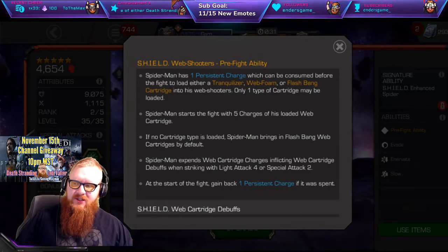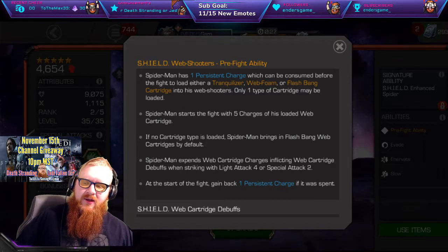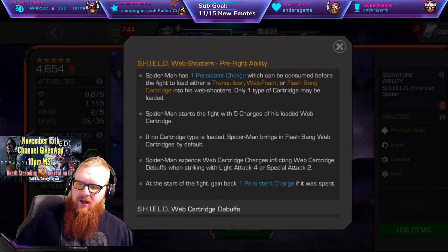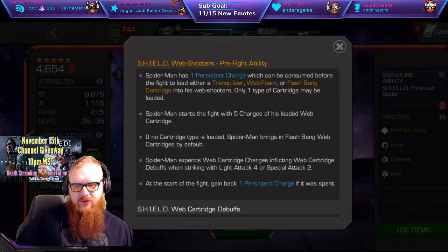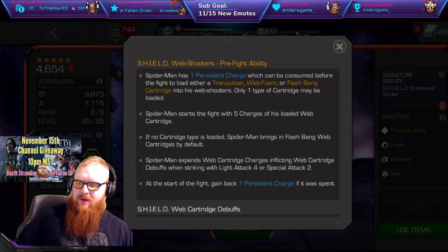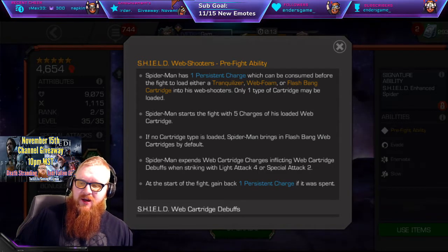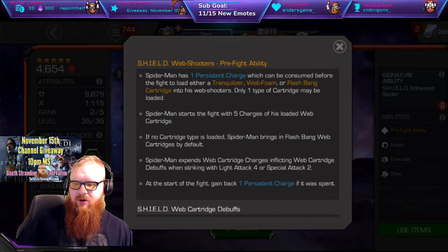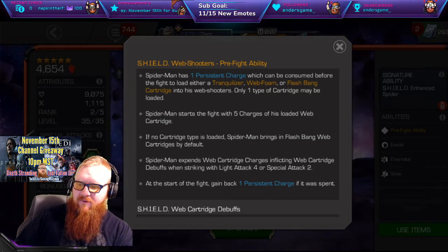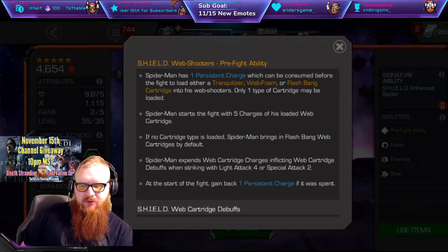The next section is going to be about the pre-fight ability. He's going to get five web cartridges in any one of these sections. If you do not choose any of them, it's going to default to the third, which is the Flash Bang. The first section is going to be Trinclizer, second Web Foam, and the third Flash Bang. He's going to expend those every fourth light attack, or Special 2, which will utilize two of those.